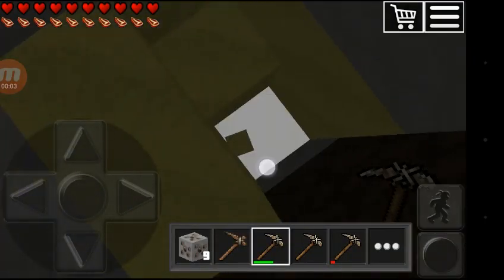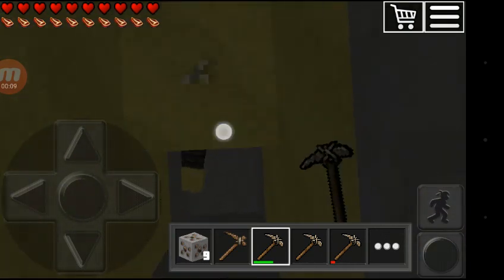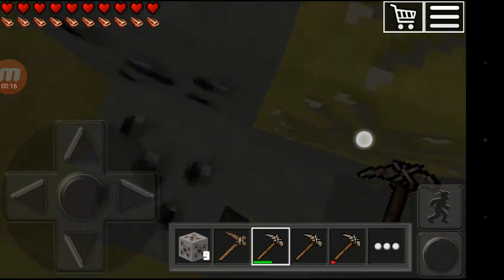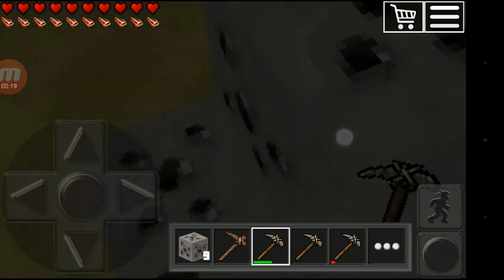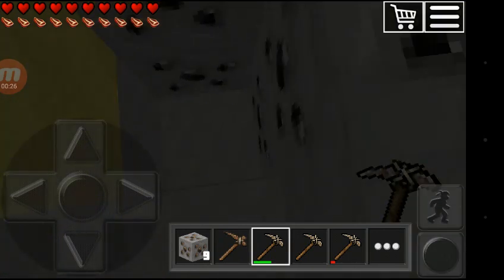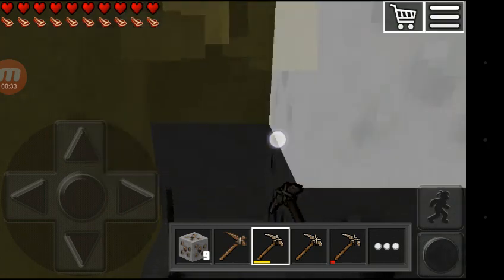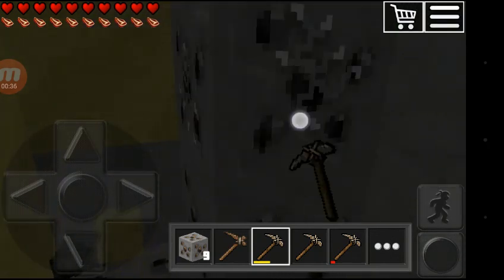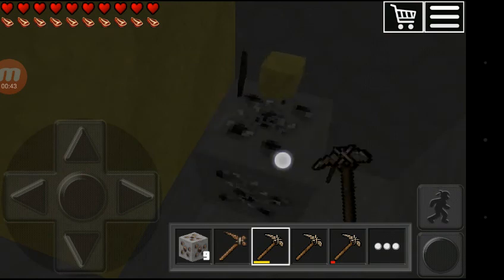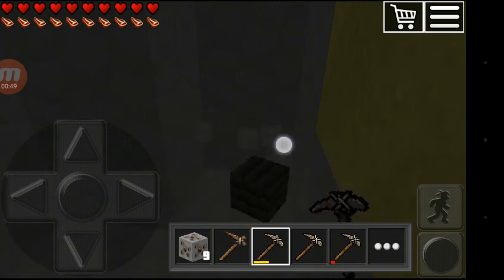Hi guys, we are playing Worldcraft 3D Build and Craft. We are in search of iron — we are deep down under the earth. This is coal, these are coal blocks, we are getting coal here. Soon we'll get iron too, we'll have to search all around. Wherever we get it, we'll have to capture it immediately, because we can create iron pickaxe, iron sword and all that material with iron blocks only.